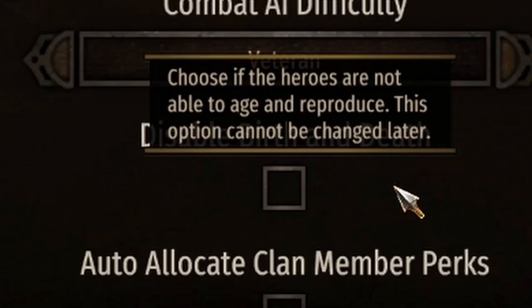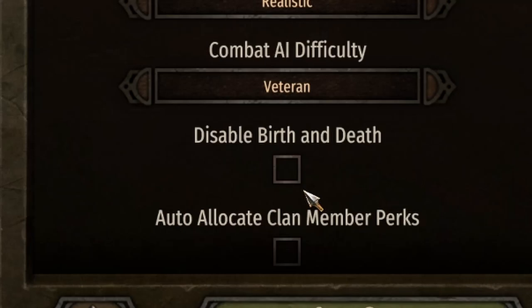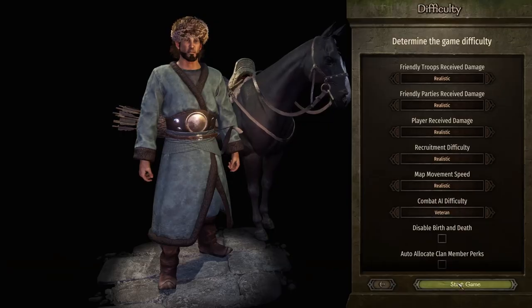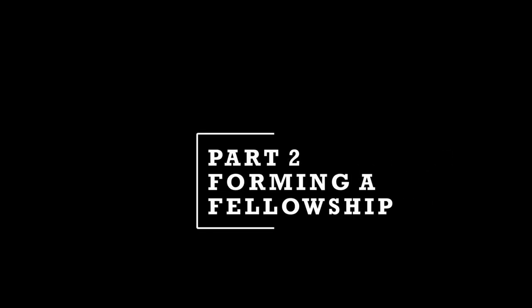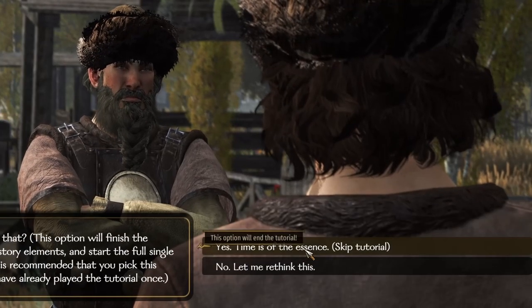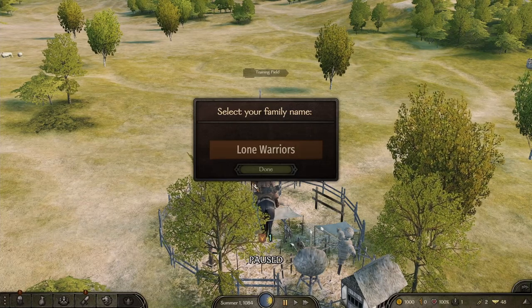I'm looking for a challenge here, so all the difficulty settings are set to realistic, and combat AI difficulty is veteran — that's the middle level. I leave birth and death enabled, and I keep the ability to assign clan member perks. I skip the tutorial and go right to clan creation. I want a nice representative clan name: The Lone Warriors.